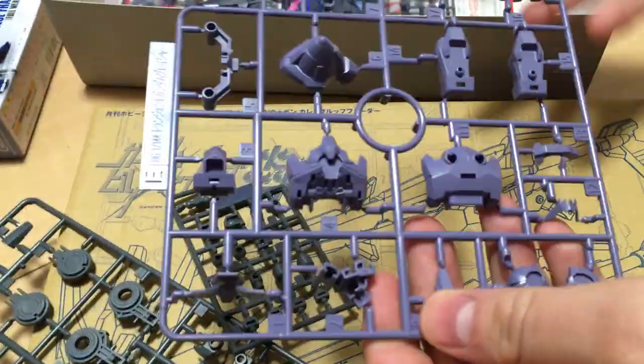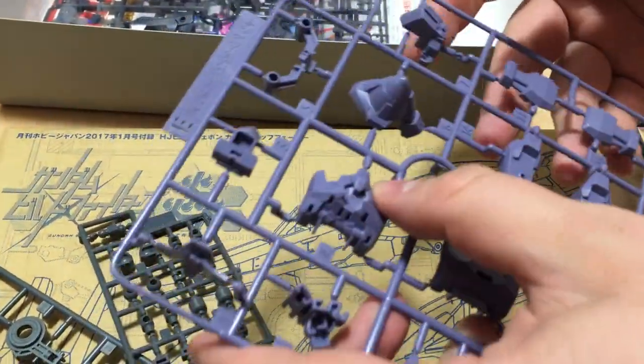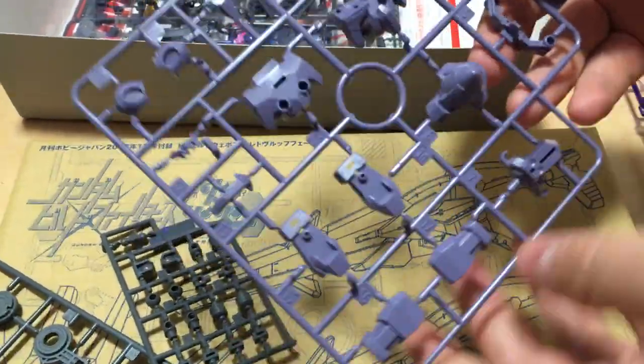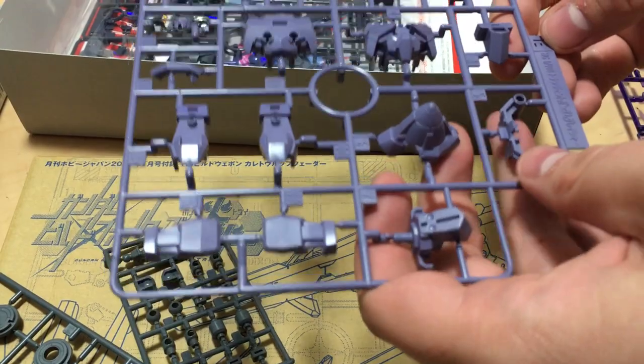We have this grayish-purple runner — oh it's gorgeous, it's a real taupey purple. And there's the GN drive and stuff like that. It's lovely.